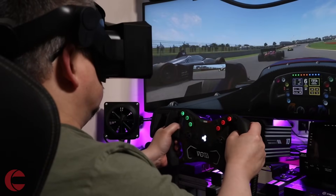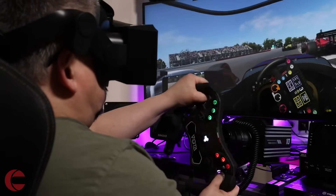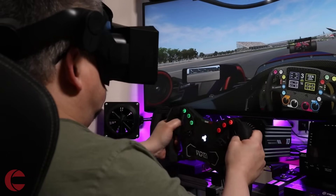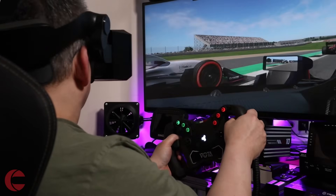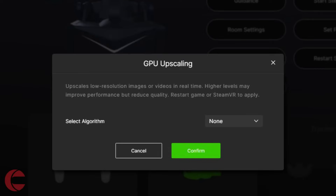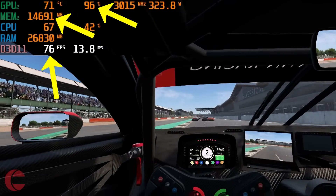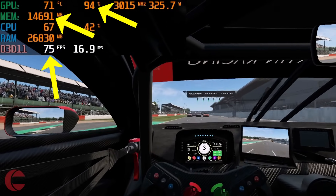The task I've set out is testing and demonstrating the upscaling performance to see how well it helps us out. My game of choice today is Automobilista 2. To kick off, let's see how the game copes without using any upscaling. Keep your eyes peeled on the frame rate, the GPU memory, and the GPU usage. To begin with, I'm only aiming to maintain a stable 90fps.